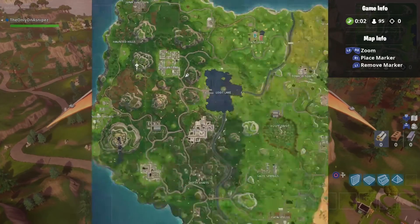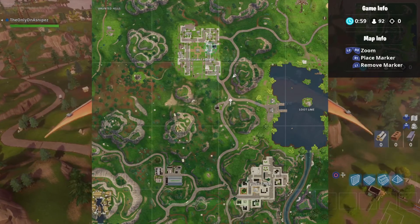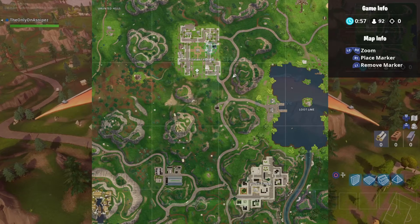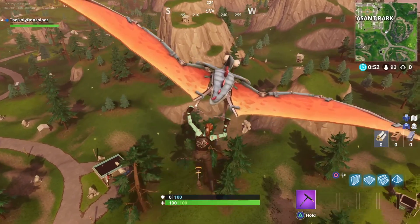Once you guys have jumped into a match, all you have to do is come over to the Pleasant Park area. We have the stunts here, we have the gas station here, and the soccer pitch. Right in the middle there's a little bit of a tree. We're going to head down here and get ourselves a free tier.